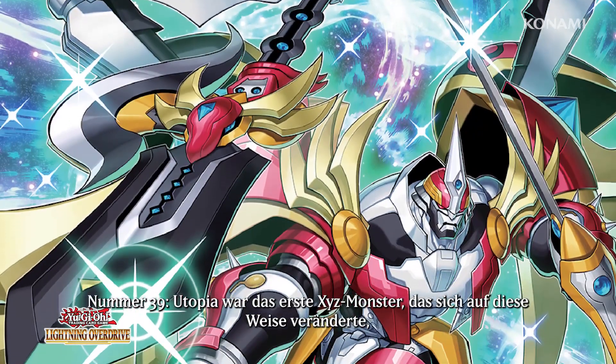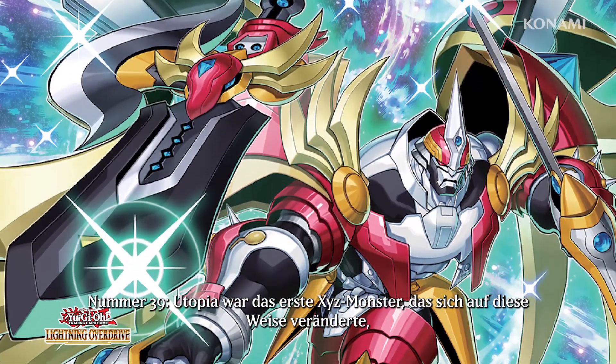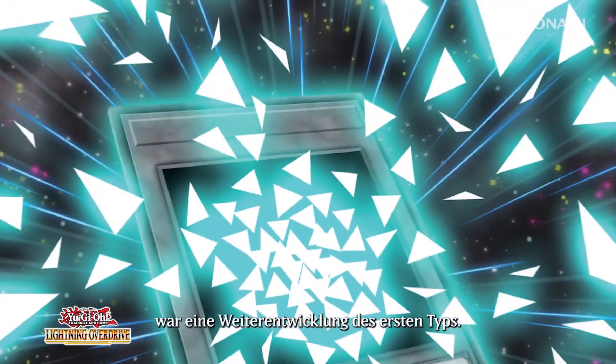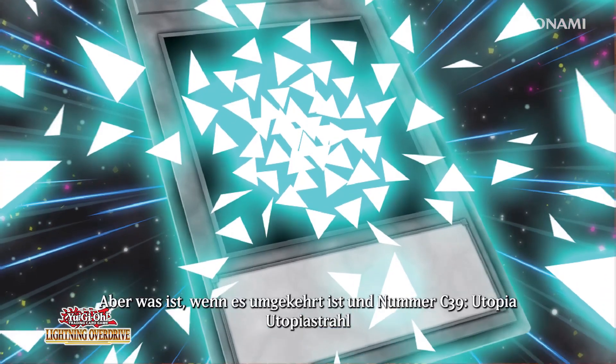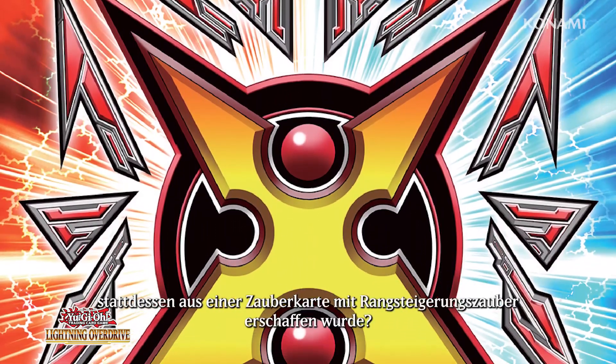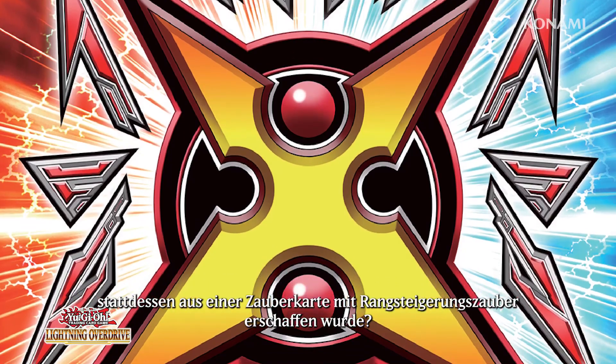Number 39 Utopia was the first Xyz monster to change in this way, and its transformation into Number C39 Utopia Ray was an evolution of the first type. But what if it was the other way around, and Number C39 Utopia Ray was born from a rank-up magic spell card instead?